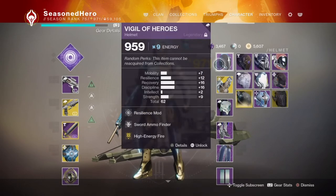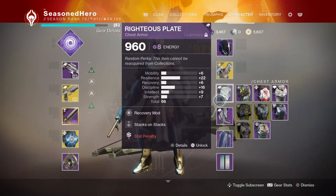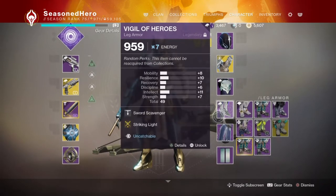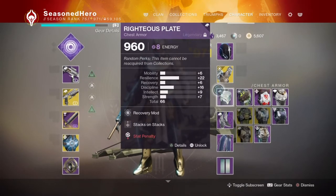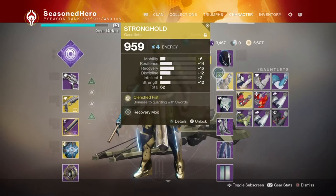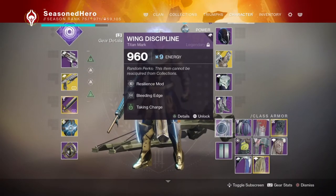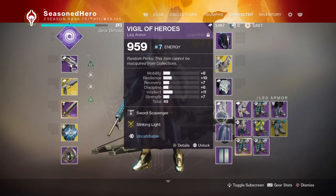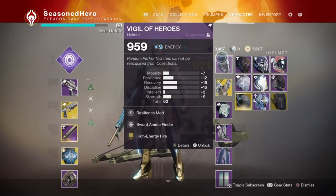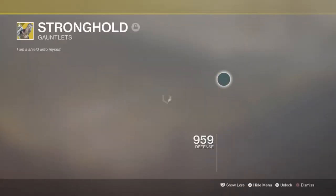For armor, you need four pieces of seasonal Dawn armor — three with arc affinity so you can use sword mods, and the last one being void for Stack on Stacks, or arc affinity to slot in Powerful Friends mods. This can be achieved by upgrading vendors like Shaxx or Zavala for the necessary pieces. The main assault piece to complete the set is the Stronghold gauntlets, which provide increased movement upon blocking and health regeneration when you block an attack.